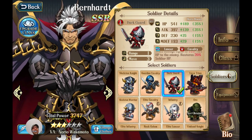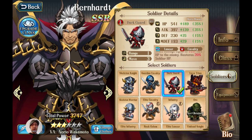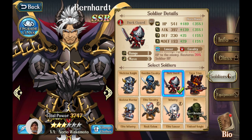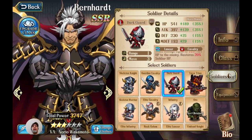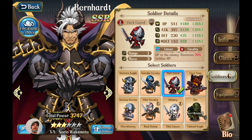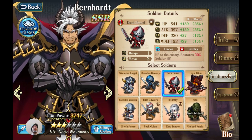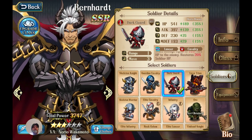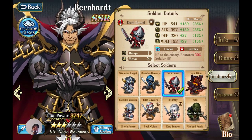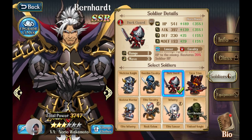Bernhard is jealous — as a character and as a game mechanic. He's the emperor and he doesn't like being rivaled for power. In the story, he uses Basil to steal power because he won't let anyone be more powerful than him. On the battlefield, when Bernhard sees another tank, he goes and rips its throat out — and most of the time he can do that very easily because of his fusion power and attack priority over lancer units.